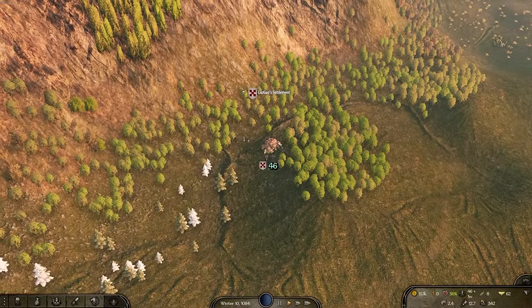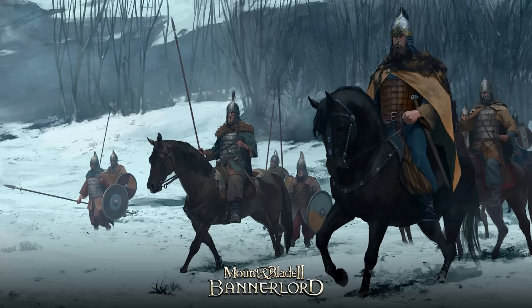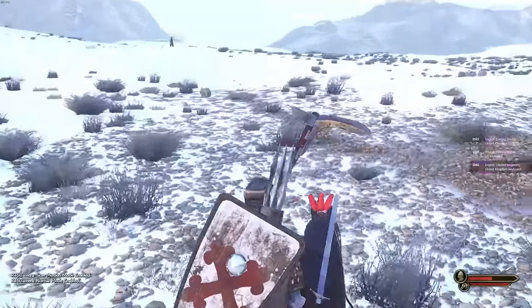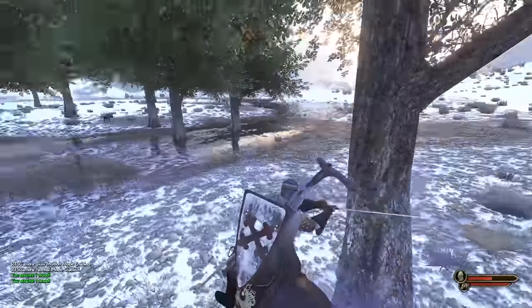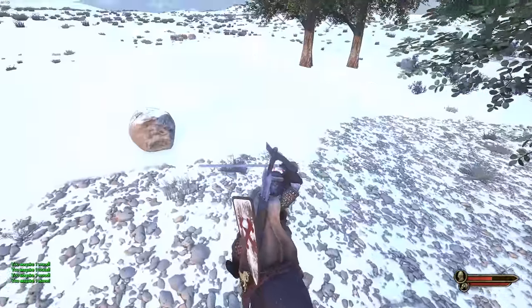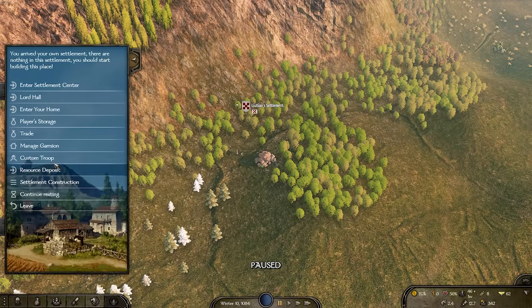Our custom settlement has plenty to do, all unlocked progressively as the story goes on — you're not immediately greeted with everything at once. For example, you can go to the resource deposit and start gathering resources. You can cut down trees — getting wood with a basic axe, more with a better one — mine stone, or kill boars. All these resources are used to upgrade the settlement.